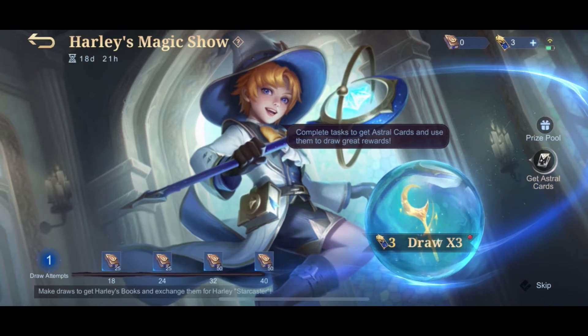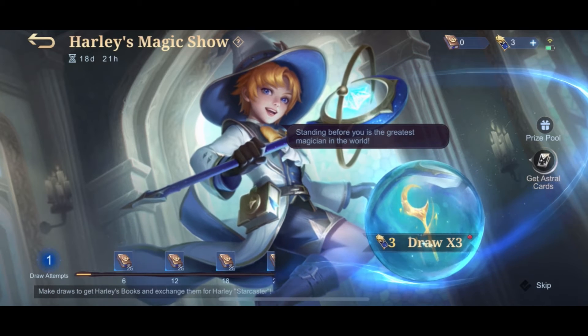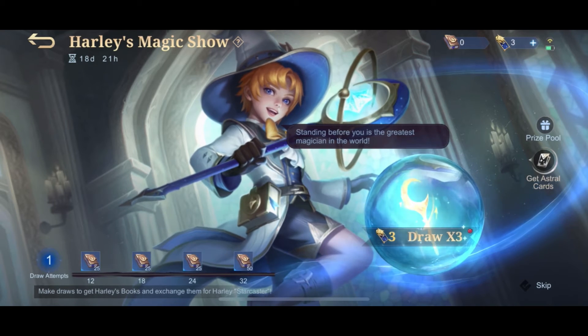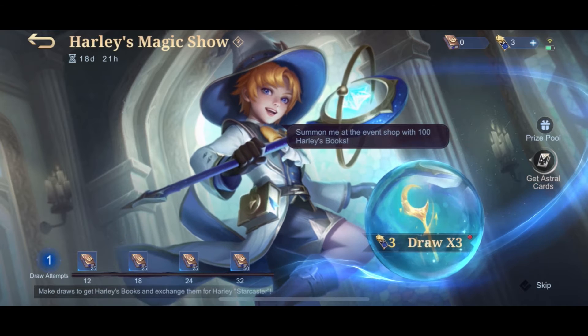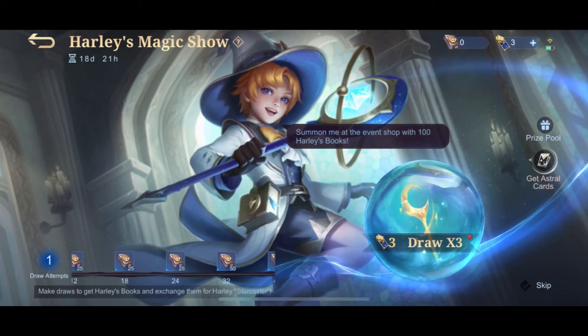Getting a total of 100 Harley's books is enough to exchange for the Starcaster, the new free skin of Harley. By doing the daily tasks consecutively for 7 to 8 days, we can perform a total of 24 draws and earn the 100 Harley's books needed to get the free skin.